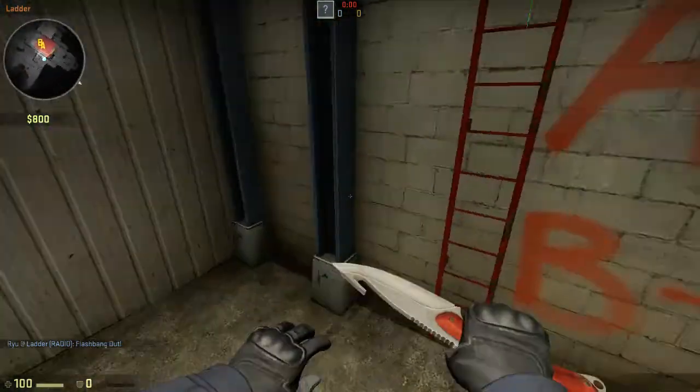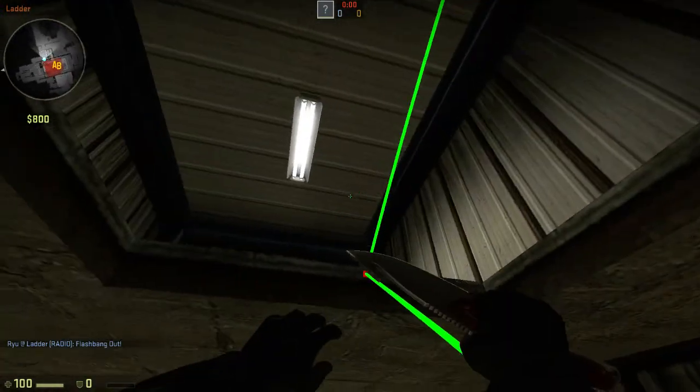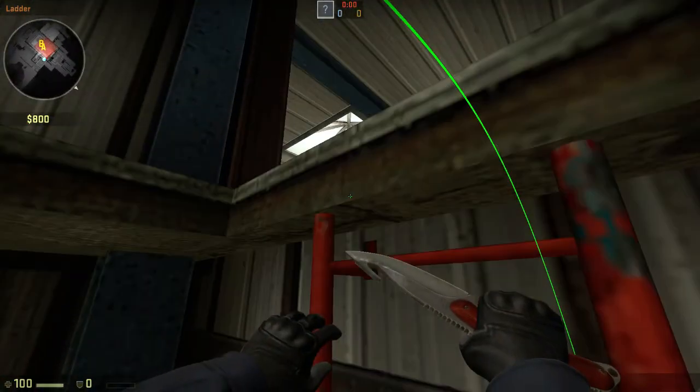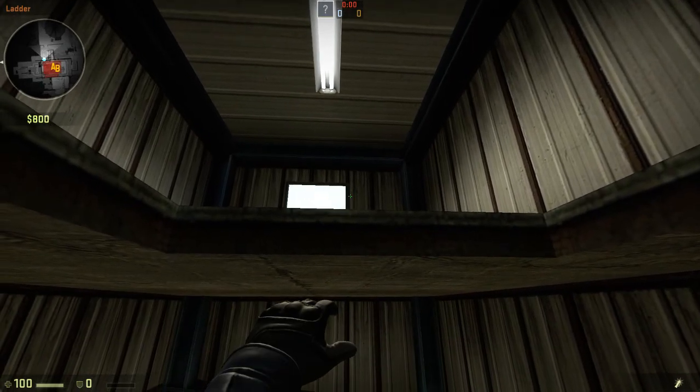One that I've been using with a little bit more effectiveness is just kind of crouch up onto the ladder so you don't make any noise, and you're going to come up here so that they can't see your head — so about this height, maybe a little higher like this, while crouched. If I stand up it's a little taller. And you're basically just going to flash off this back part of the wall here.